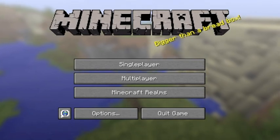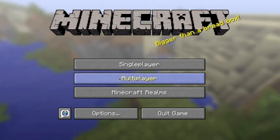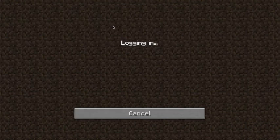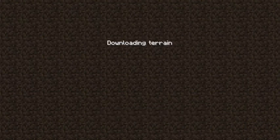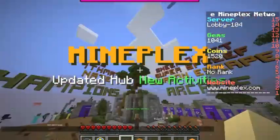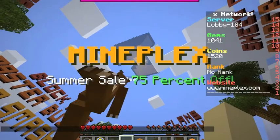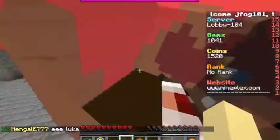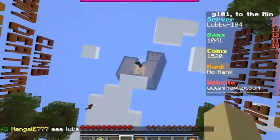Hey, what is up guys, the King Clasher coming at you with another episode. Today we're going to be playing Mineplex Block Hunt, suggested by Zack Da All-Star. As you can see, Mineplex has gotten an update to its map — the M in the sky is Mineplex's logo, which is a very nice update.